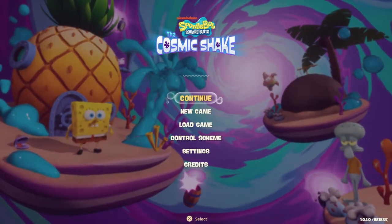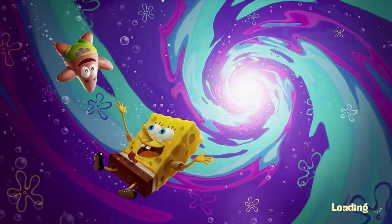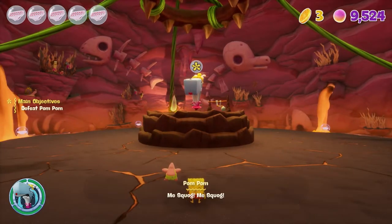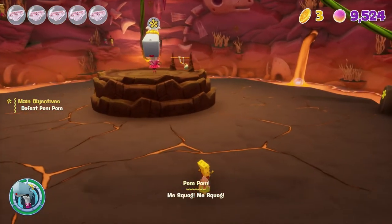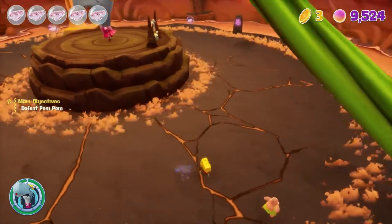In today's video I'm going to show you how to get the trophy 'Dehydrated', which is to evade all Pom Pom shockwaves during the boss fight. This can be found on the prehistoric level, the fourth level into the game. When you get here you're against this little whale, also known as Pom, and these shockwaves are the only thing you need to dodge.